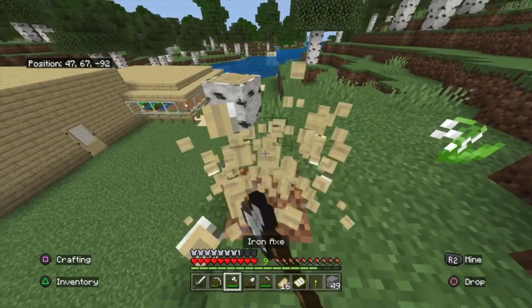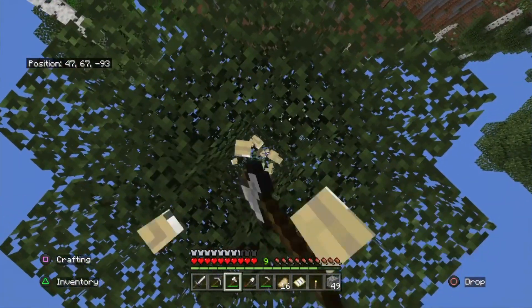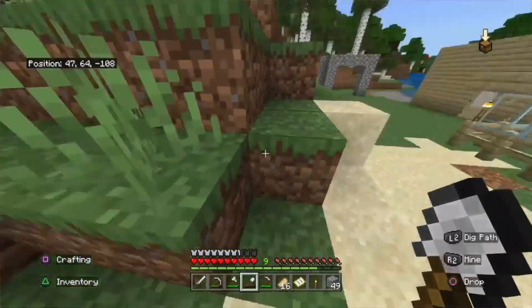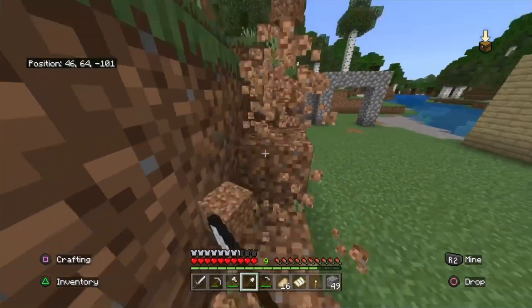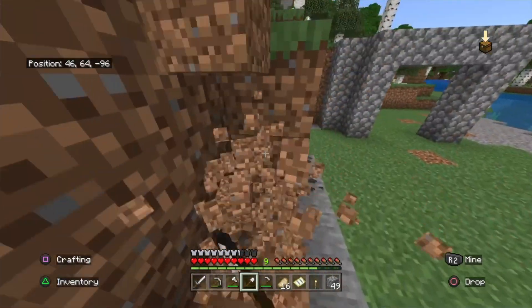So what I'm going to do first — I'm actually going to chop down this tree, like so. And then what I think I'm going to do is chisel this all away. So that way I can just walk up and jump over the walls.